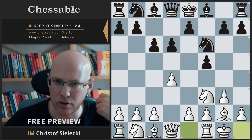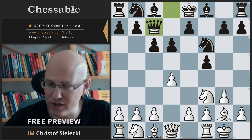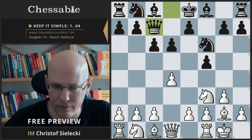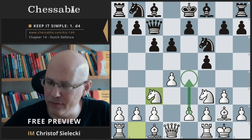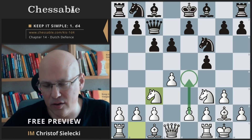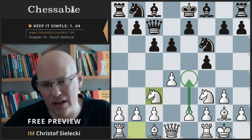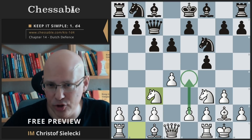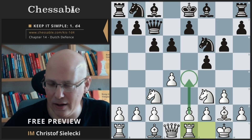We castle as usual; black goes queen to c7 trying to prepare e5. The drawback is that this is a very slow approach and black moves the queen very early on. I recommend playing a little differently than usual — it makes sense here to go for a very quick e4, just play knight to c3 and prepare e4 quickly. An attractive point is that black's planned move e5 is actually not good. Black probably should not go e5 but rather play g6, after which I recommend rook e1 and prepare e4.